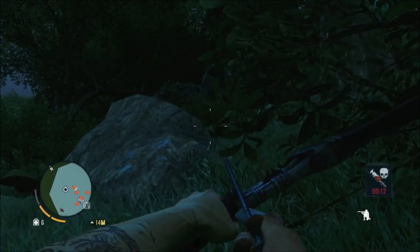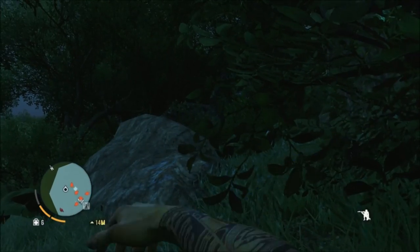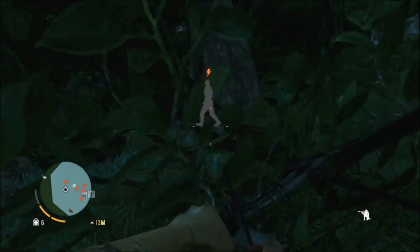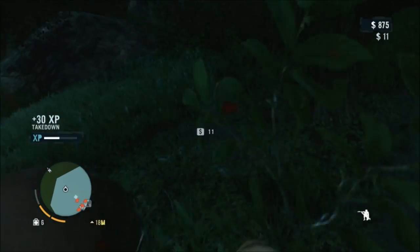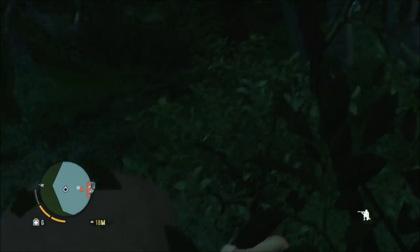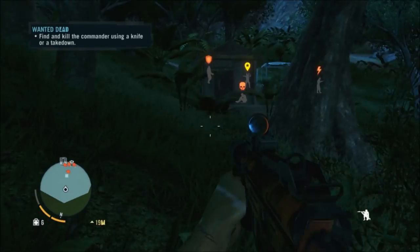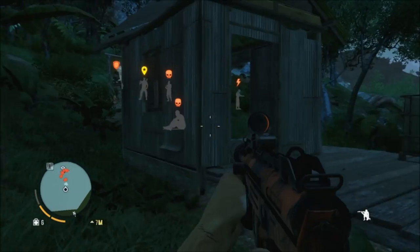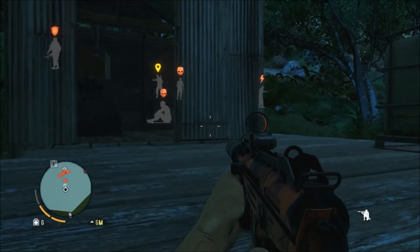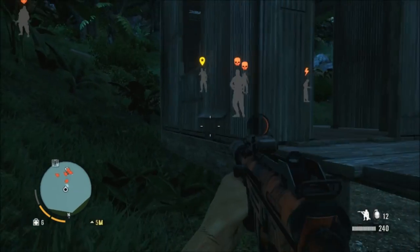There's one I can't tag, but I edge around the side and chuck a rock to distract that guy, bringing him away from the pack. You may have noticed I'm using rocks more and more — I'd forgotten how useful they can be. I take him down without any trouble and drag him into the bushes. I'm starting to get the hang of the drag now, although sometimes it kicks in when I don't really want it to.